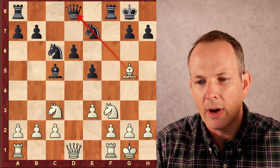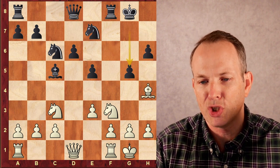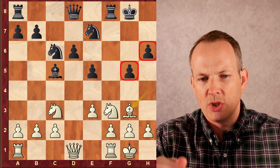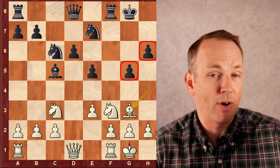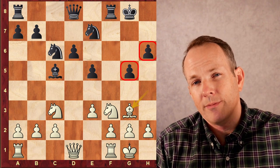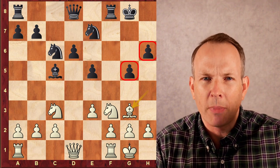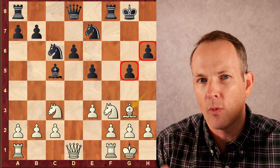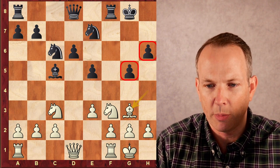Andrea plays bishop to G5, pinning the knight. H6 hitting the bishop, bishop H4, G5 hitting the bishop again. The bishop goes back to G3. Now, this decision to play H6 and G5 with these two pawns is very risky, and from a theoretical standpoint it's not very good. But from a practical standpoint, it is. While there are questionable ideas behind the move that create weak squares, it also creates a possibility to attack. That H and G pawn could be used to attack white if white plays inaccurately. So there's compensation for his decision to play H6 and G5.